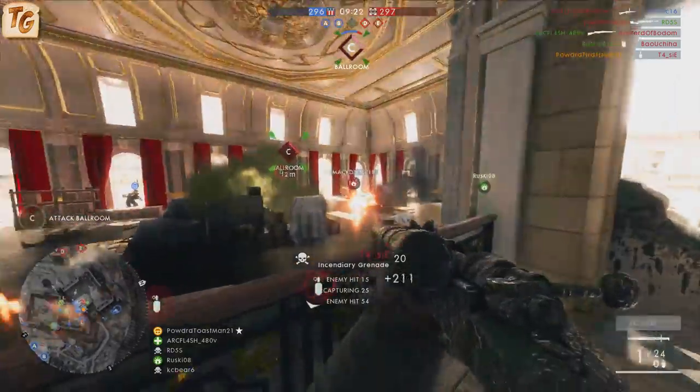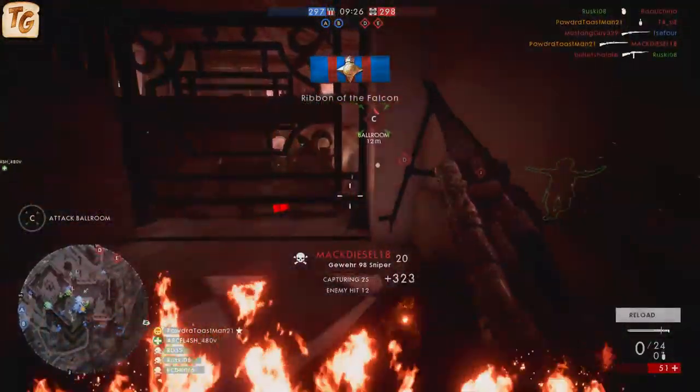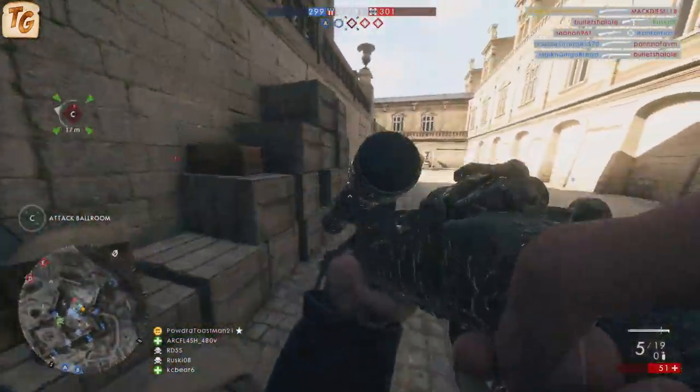All variants have a muzzle velocity of 880 meters per second, making it the highest velocity rifle available to the class, and a rate of fire of 50 rounds per minute, solidifying it as the lowest rate of fire rifle for the class outside of the Martini Henry.